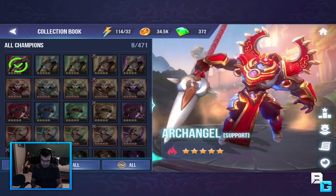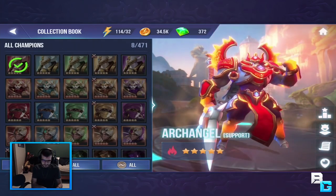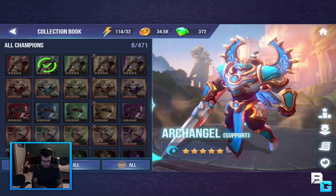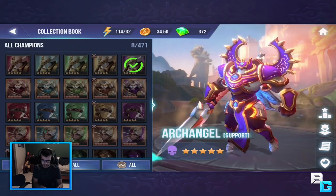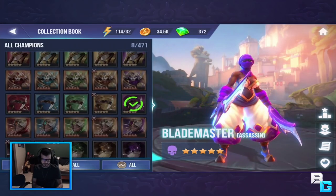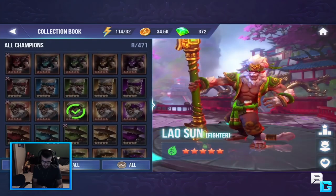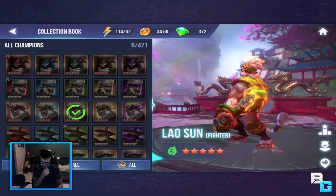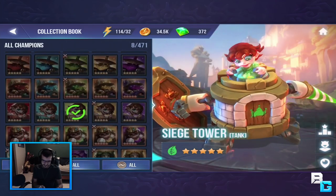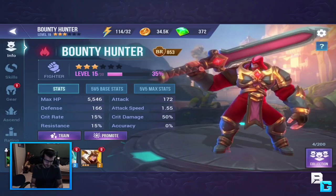And then if you go to the collection, there are 471 in total. You can see there's different ones - like archangel here, there's one with a different elemental, and you can try to unlock these by opening chests and playing single-player. Honestly, just look at this - they have so many and they're just so well made.